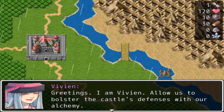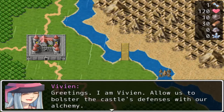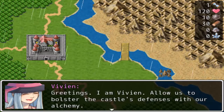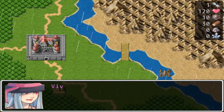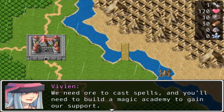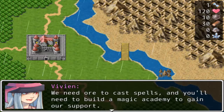After grabbing a little snack and refilling my cup full of soda, I suppose it's time to get working on Scenario 5 here. Let's bolster the castle's defenses with our alchemy! That's what we really need — magic. Of course, I would prefer to use the magic to blow up our enemies before they could attack, but you take what you can get.